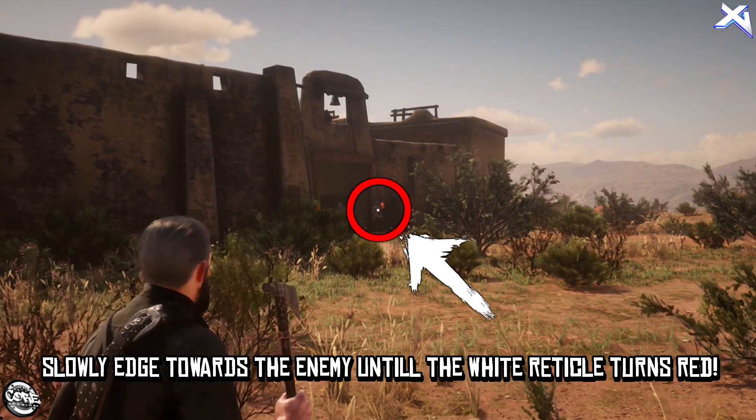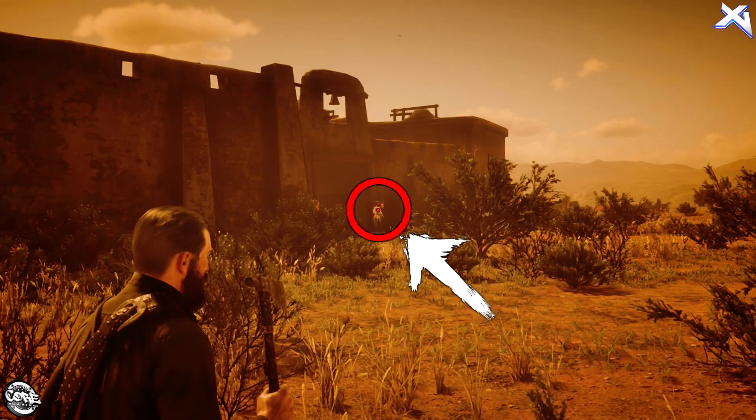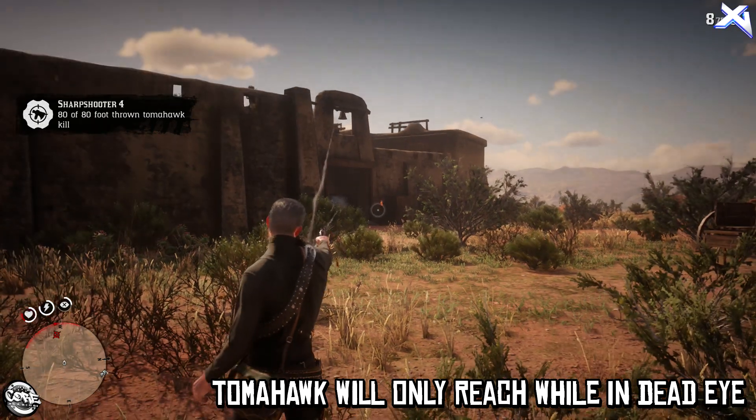When it turns red, back up a little bit and then back in. Basically you want it right just when it turns red — like I'm doing in this video. Once you're in the perfect position, enter dead eye, put a marker on the guy and throw your tomahawk at him. This will only work within dead eye.